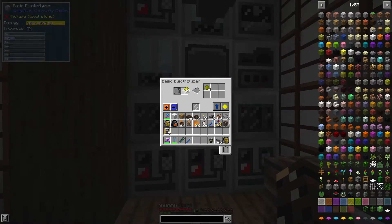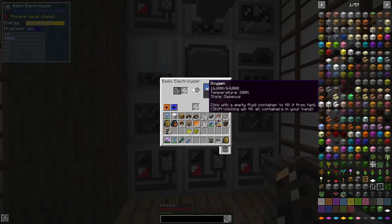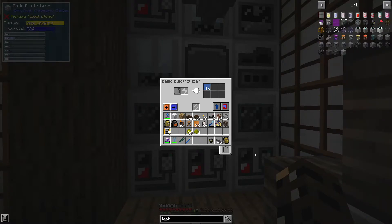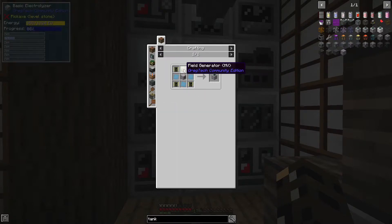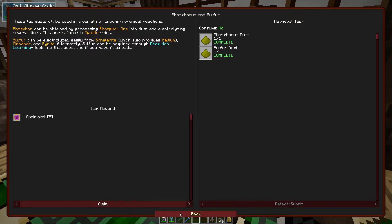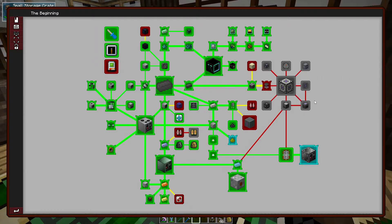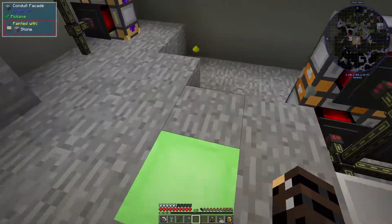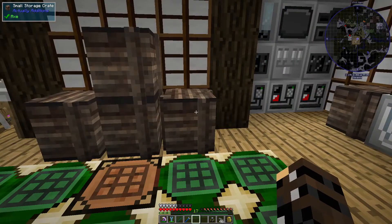Do we have our phosphorus? We do — that's going to process a little bit more. If we take a look at our fluids, we have this oxygen — I don't have a good place to store this yet. Maybe we can look into making some better tanks. Can we make a quantum tank? That's 64,000 buckets — that's pretty good. That's phosphorus for us, which is fantastic. Not going to be able to do ME, but I certainly need storage soon. Look at the chests — they're starting to stack up everyone. Not good for us.